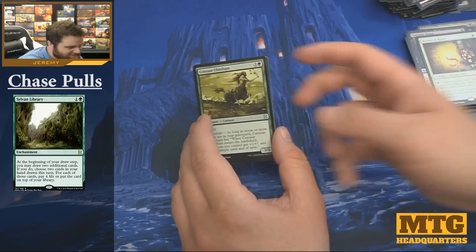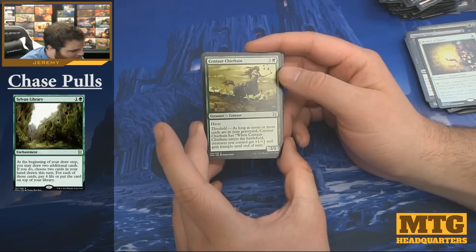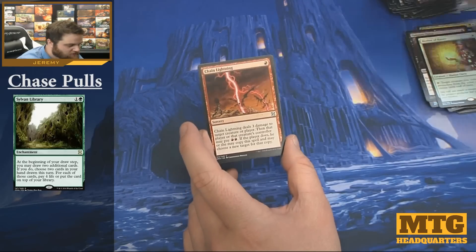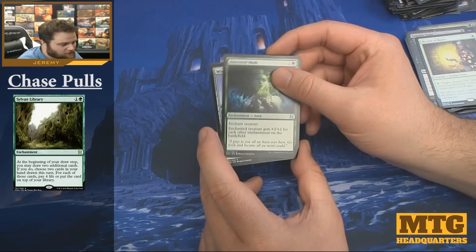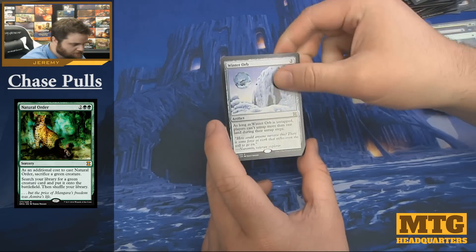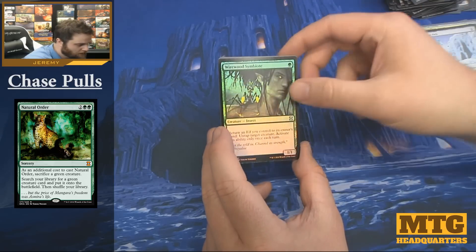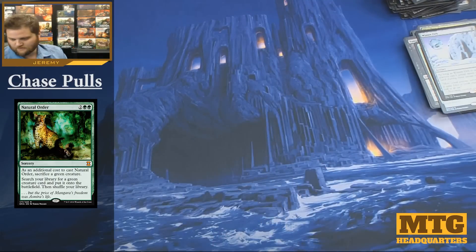Vampiric Tutor and Mother of Runes in the same pack. Centaur Chieftain, Chain Lightning, Ancestral Mask... Force of Will? Nope — Winter Orb. Where's the polar bear? And a Wirewood Symbiote.